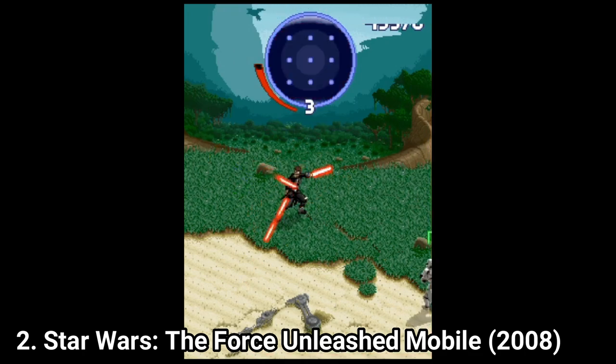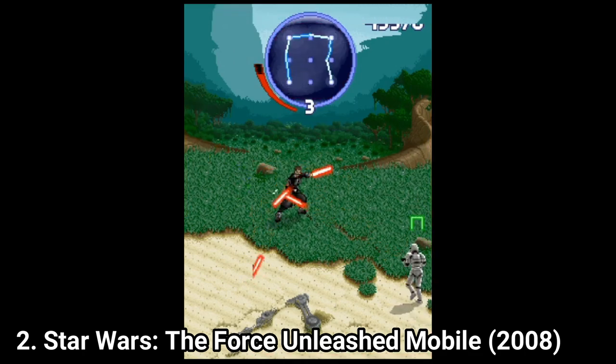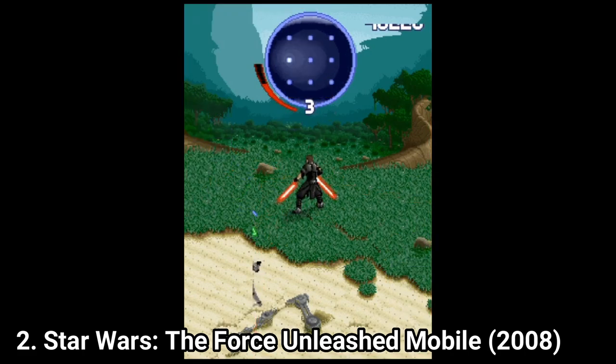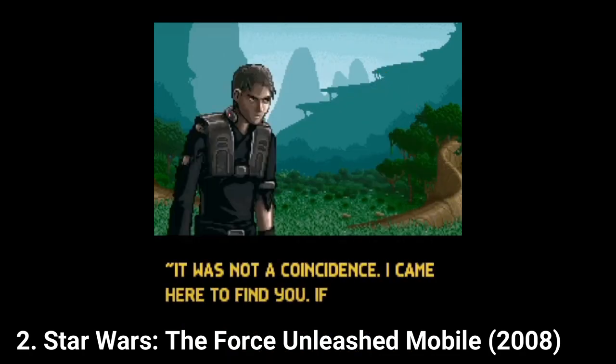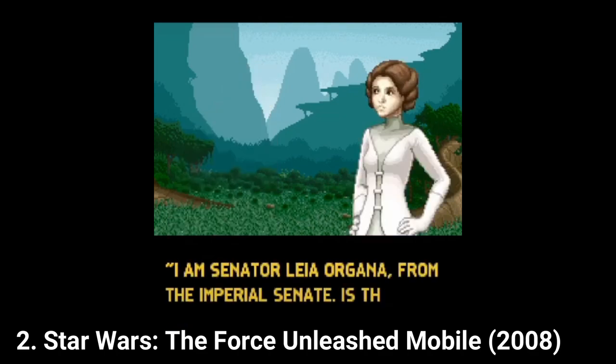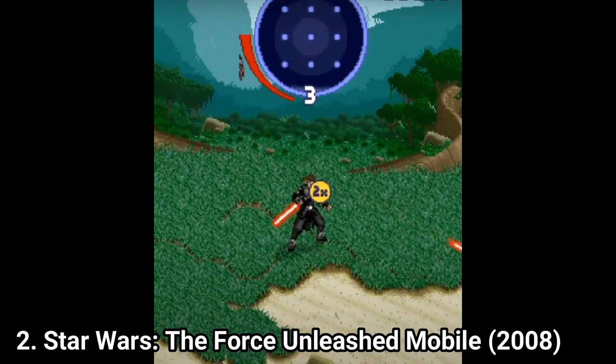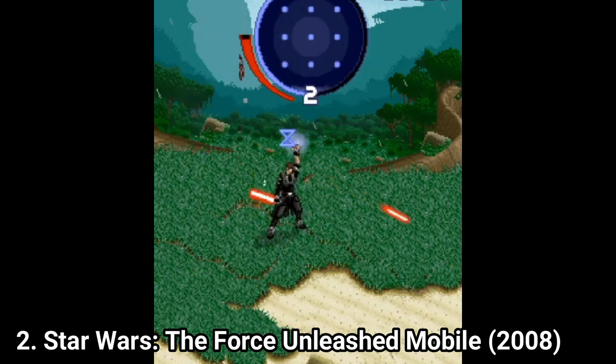In the game you stand in the middle of the screen and have to draw force patterns in the circle in the middle of the screen. That's it. And you do this in multiple locations. You get some extra text-based story elements in between which tell a different story than the version you are used to. But with such lousy gameplay, you have no ambition to advance in the game.